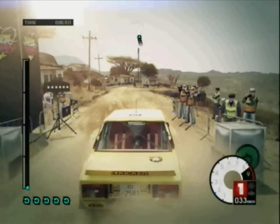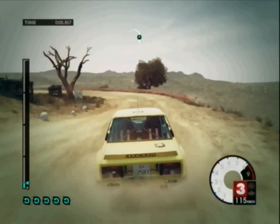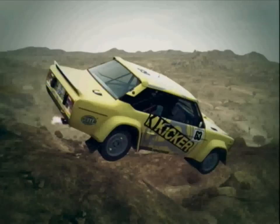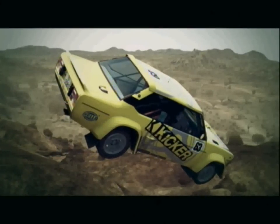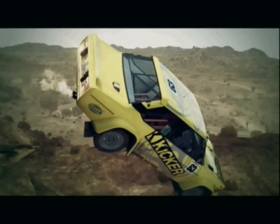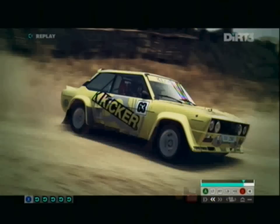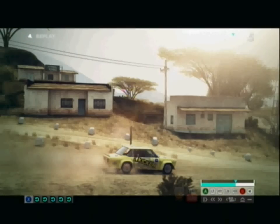So right as the race starts, I'm going to drive right off the edge. And then it should prompt you with the option to use a flashback. Here it gives me the option to use a flashback — you want to rewind it to the point where you're not going off the edge, and then just continue with the race.